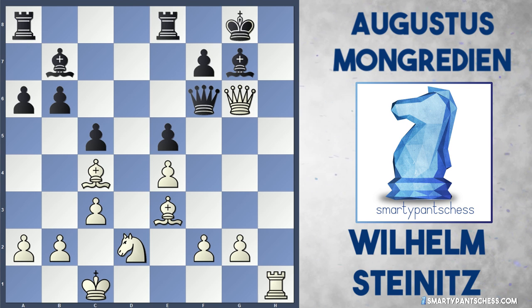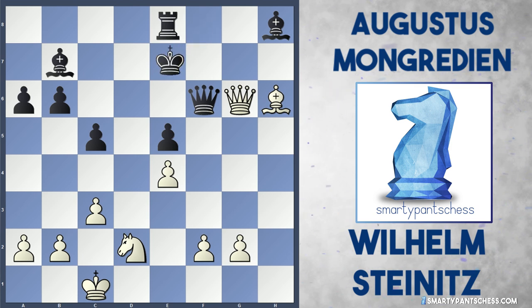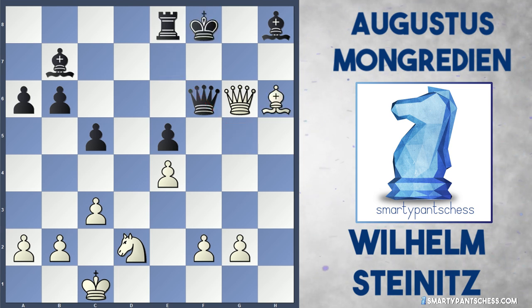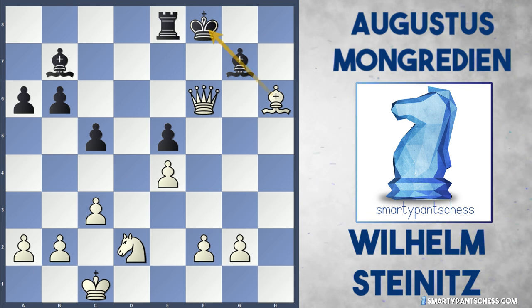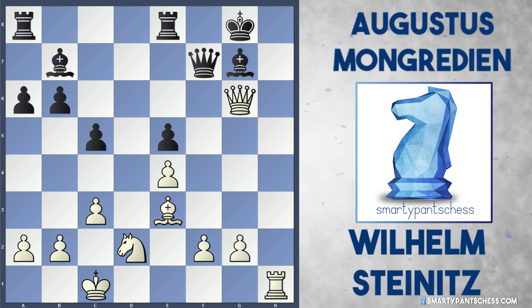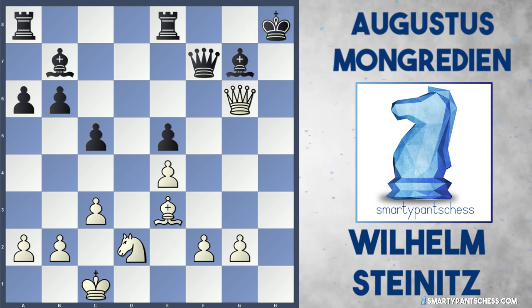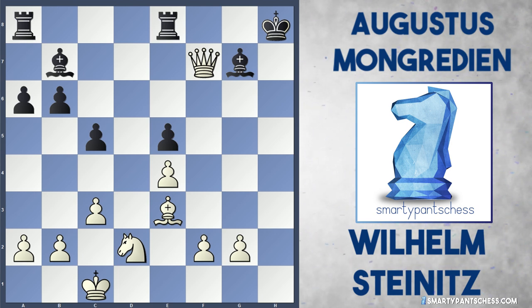So rook e8 was played by black, and now white can play queen takes g6 because the rook on h1 defends against queen h4. Black played queen f6 to defend the f7 pawn, but Steinitz found another brilliant move — bishop takes f7 check. Black actually took with the queen. Steinitz simply played rook h8 check. The bishop is pinned once again, so after the king recaptures, white plays queen takes f7, which is what Steinitz played, and black actually resigned the game here.